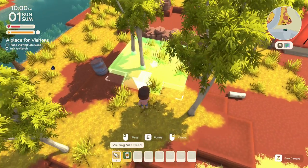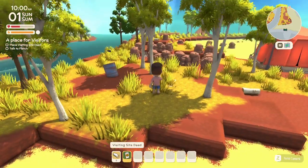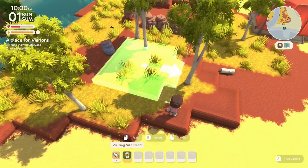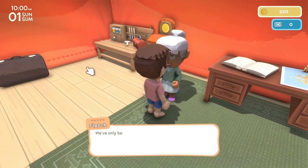I'm going to place the visiting site deed on this little hill right here. I really hope we can move buildings later on. Someone is in the way — I just have to move a little bit. I'm going to place it here for now and hopefully move it eventually.